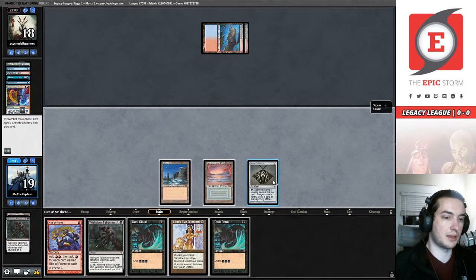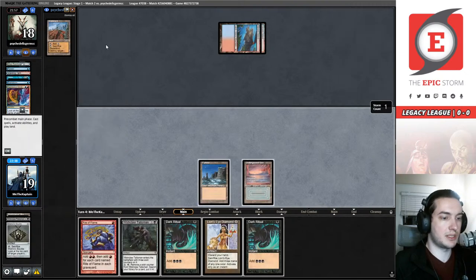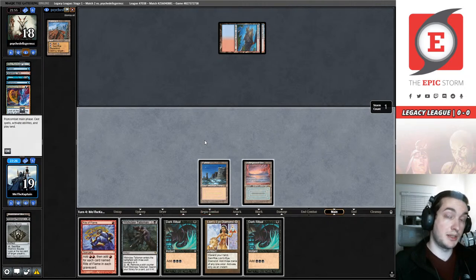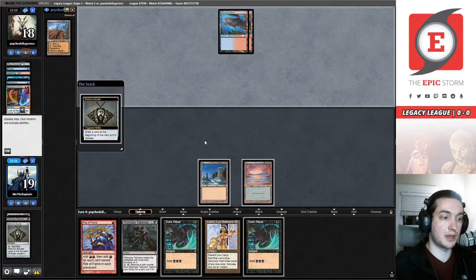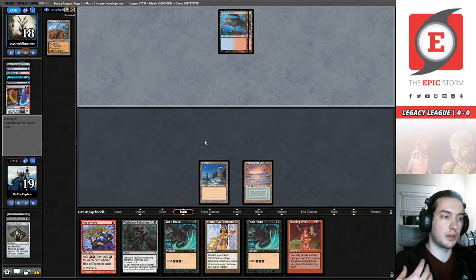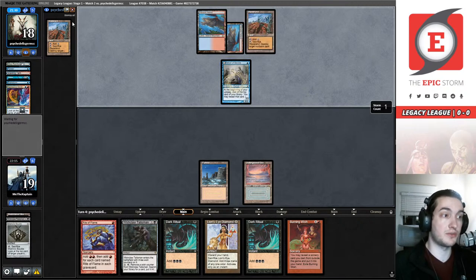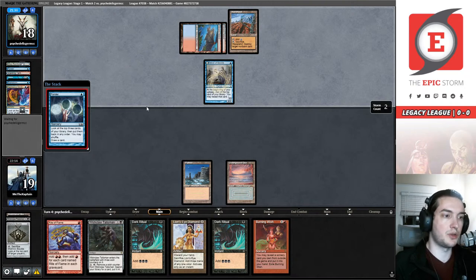They didn't Ponder, they didn't find a second land drop — their hand is six spells, which is kind of terrifying. And they're drawing a Wasteland. Now I'm really feeling my misplay last turn, because I'm not going to have everything. I could have forced a response and I did, but it was only a Daze — I could have gotten a Force of Will and another blue card and made them have another answer. They've played their first threat on turn four, which is a little unlike them, but that gives me time to recoup my losses from misplays.